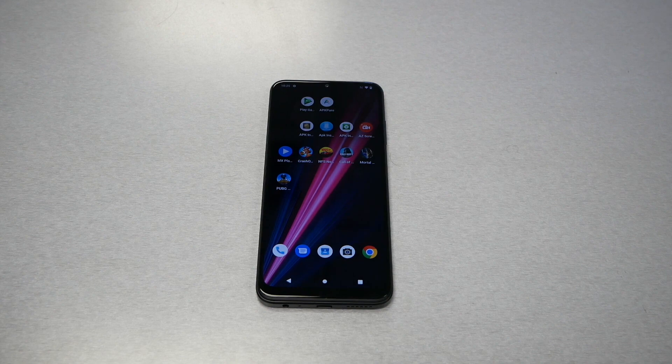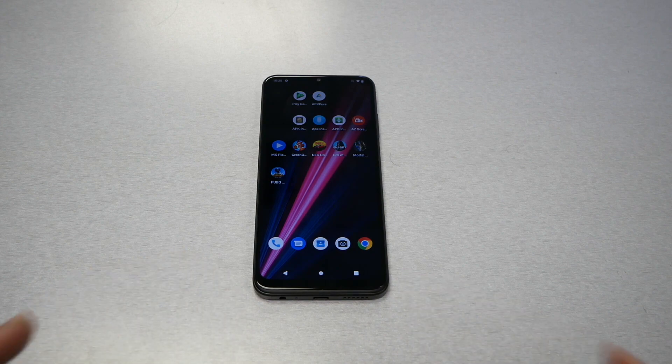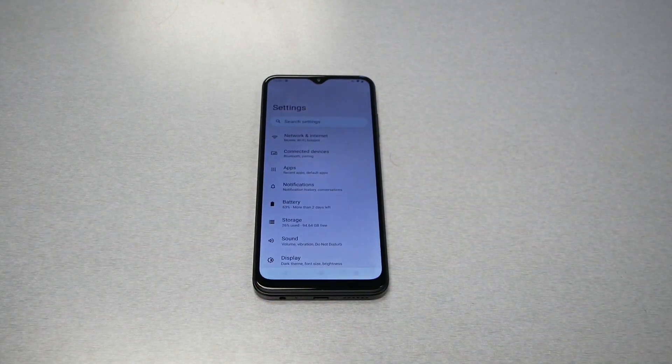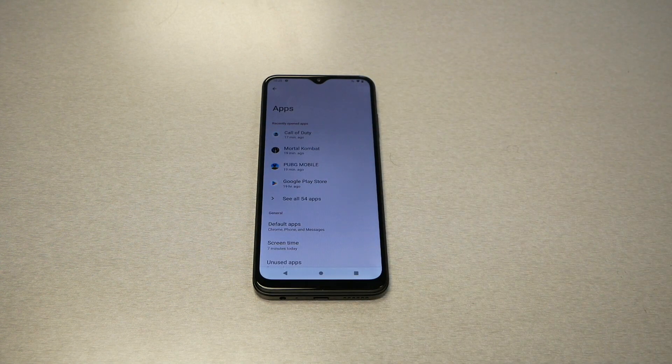As of Android 12 and 13, every game and app you download on the phone you must allow the permissions — you have to give the game or app access to your device. If you denied it, the game is not going to run, it's not going to launch. So if you by accident didn't give permission for that game, go ahead and check the Settings after you download the game. If you've been trying to launch the game and it's not working, go to Settings and then go to Apps.